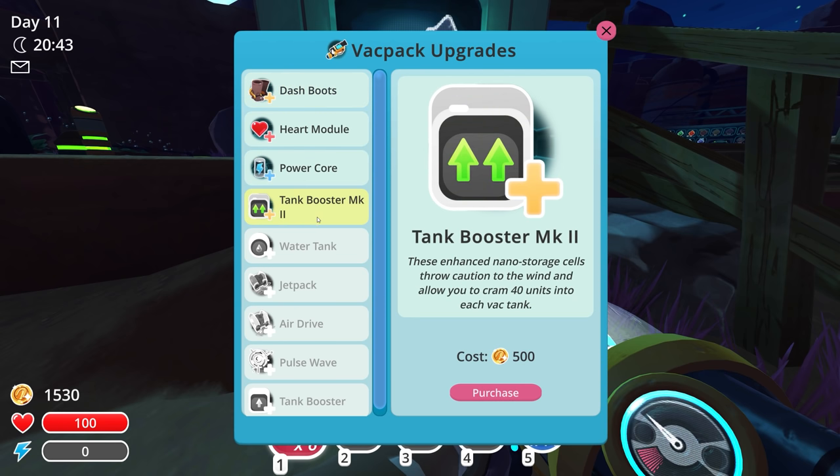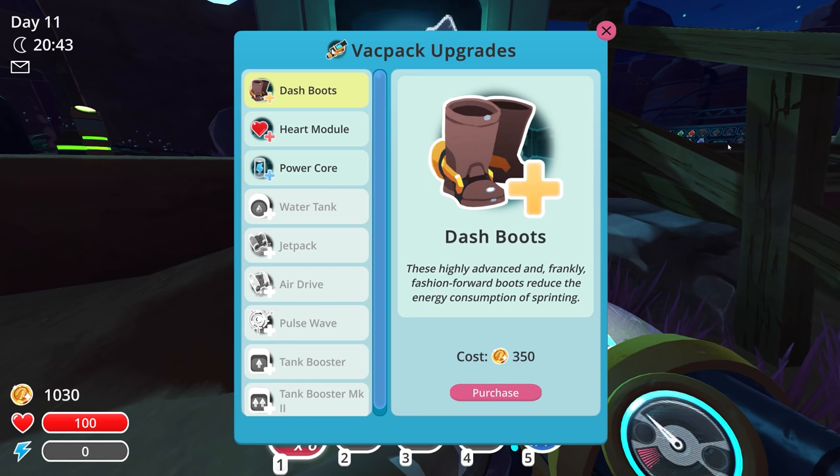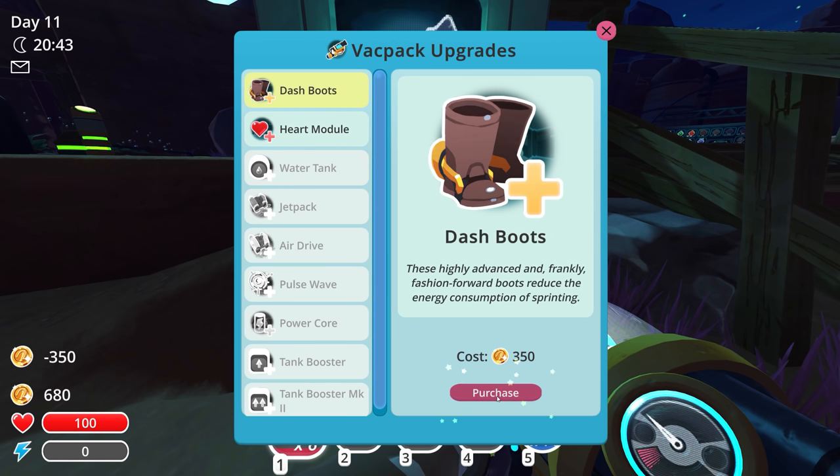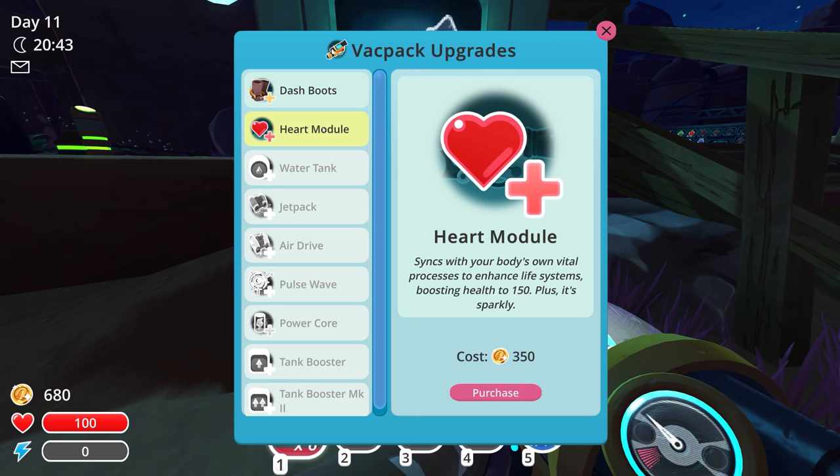Tank booster — right now we have 30 slots to carry stuff, this upgrades it up to 40. I guess we can get that. We can no longer unlock that other area over there, but I know we have boom plorts and crystal plorts we can go sell. Definitely want to grab those before prices reset and get worse. Heart module and power core — I definitely want to get maybe both. Let's do power core so our jetpack is a little bit better, not running out of stamina as fast. The heart module makes health go up to 150. I can't do both — I'm just short.